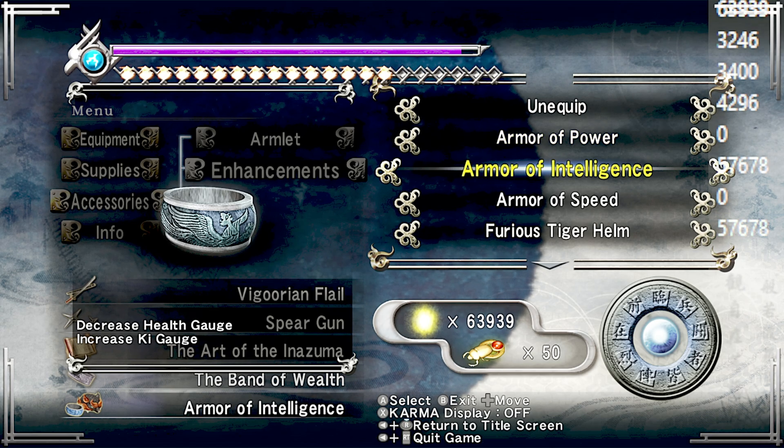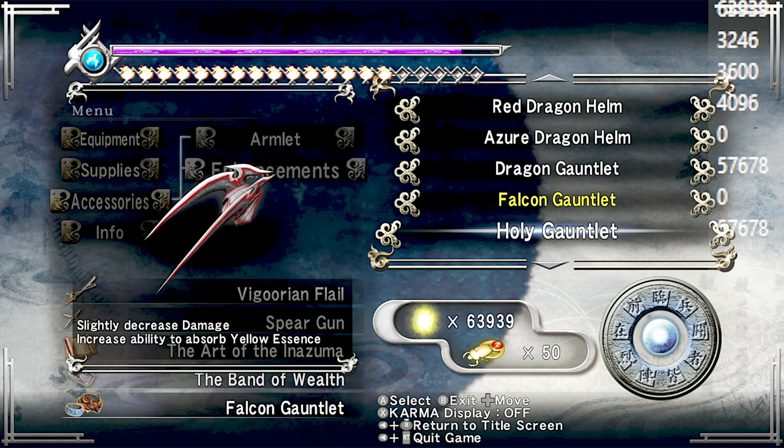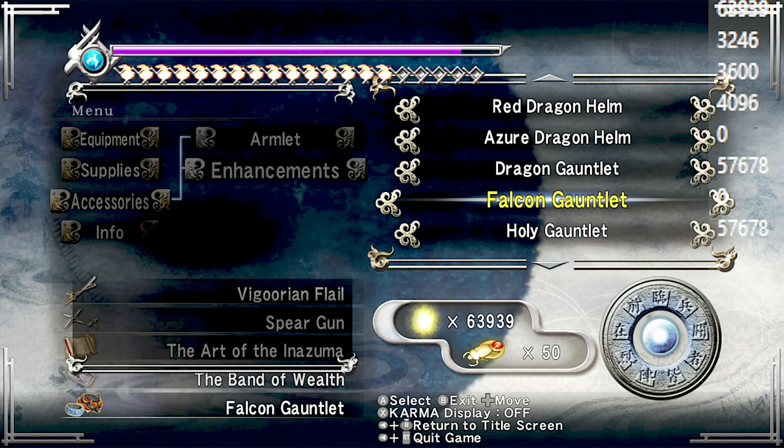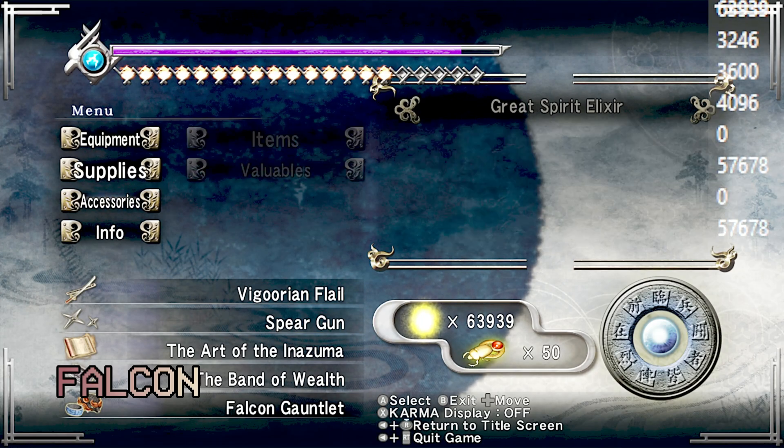Armor of Intelligence knocks off 200 HP but gives you a key slot in exchange. We have the Falcon Gauntlet equipped — we're going to see how Ninpo is boosted by the Falcon Gauntlet. Earlier we noticed that Inferno Level 1 did 3,000 damage.